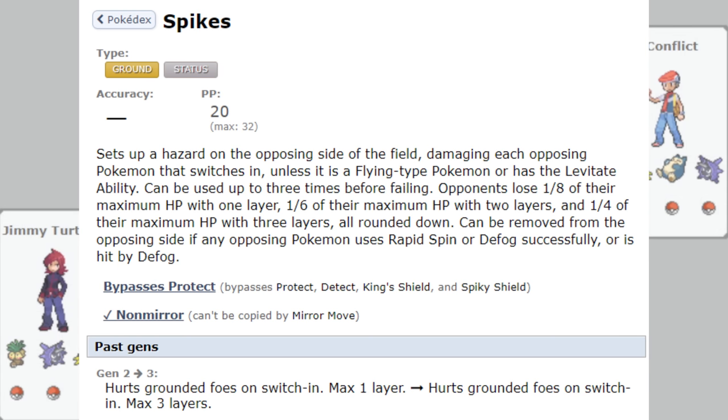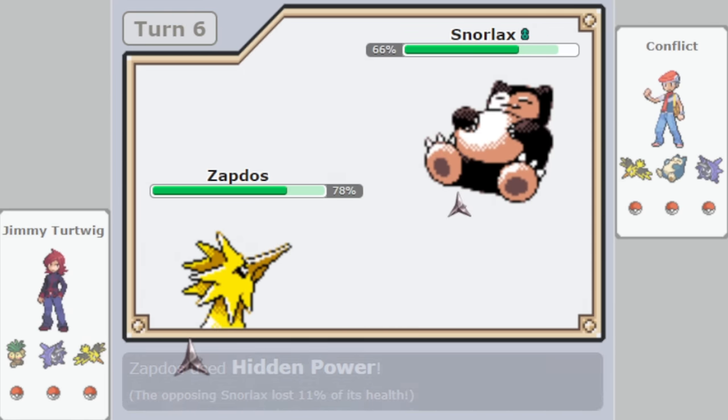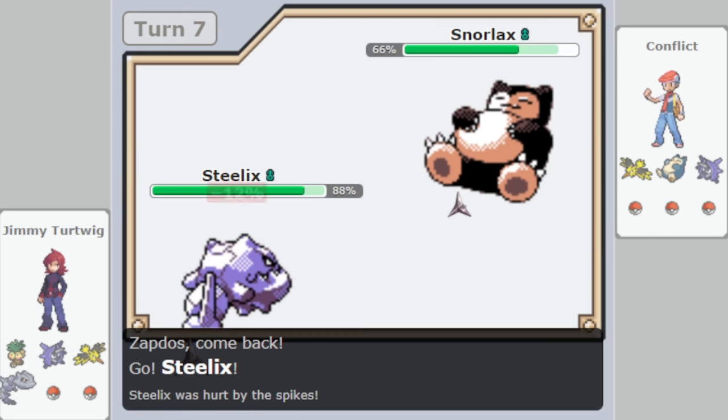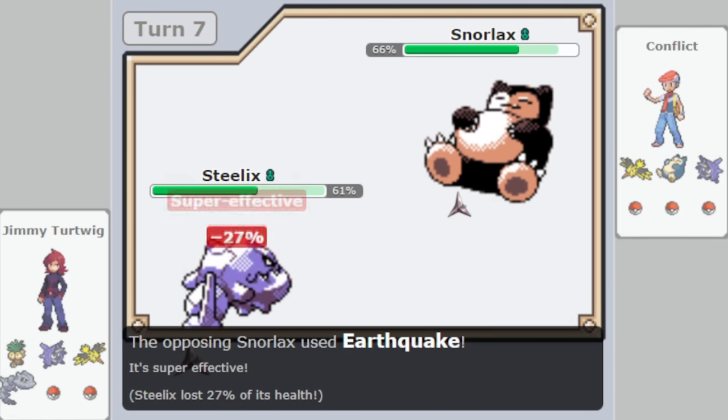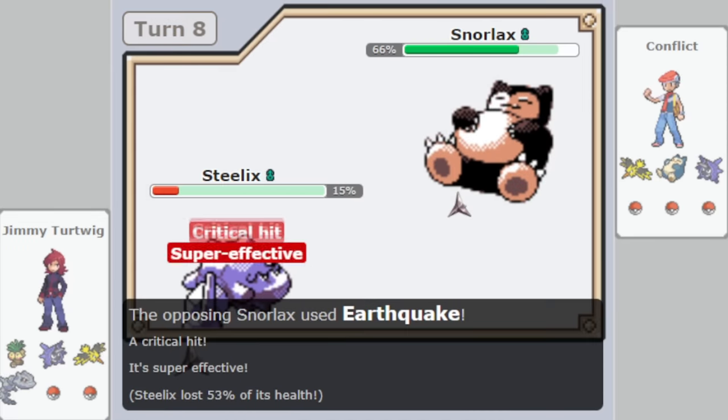I'd like to think that back in 1999, Game Freak saw how fat they were making every Pokémon with the introduction of max EVs in every stat and Leftovers being the only good item, and knew that an entry hazard to subsidize the damage would be necessary, but being honest, they probably weren't thinking that far ahead.